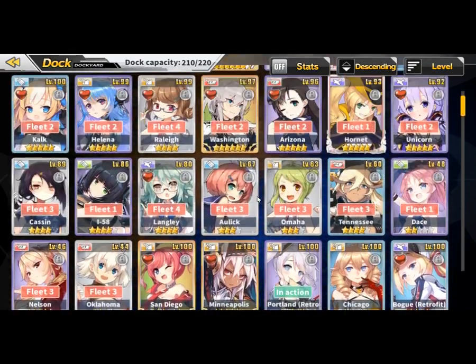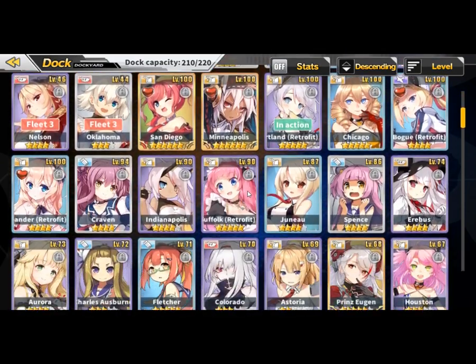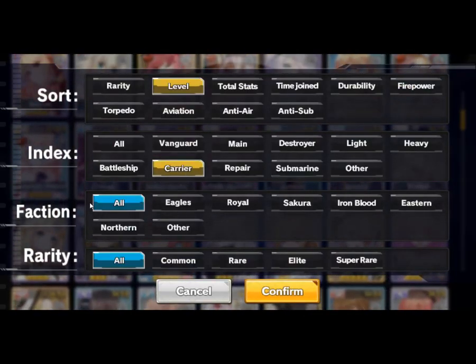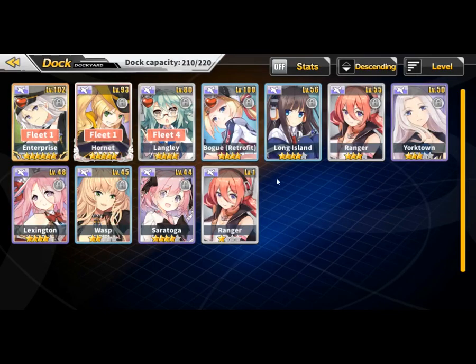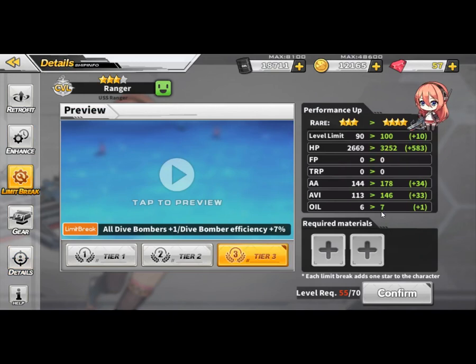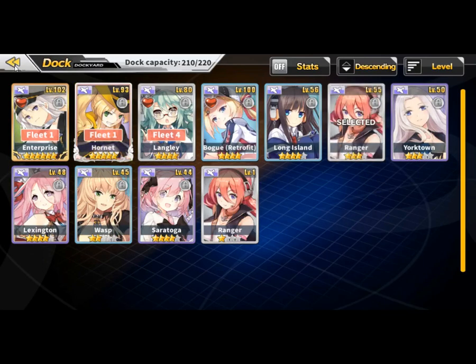Because Ranger's not fully limit broken, I'm going to go check Ranger if I can find her. Let me go to the carrier filter. By the way, you can use this to isolate which ships you want to choose, which is really useful. She's level 55. Now if I fully limit break her, it increases the oil by one. So because I don't have Ranger fully limit broken, combined with all the other limit broken ships, I have 46. So 47 might be the cap - I guarantee it is, because once you fully limit break her you increase the oil by one. So 47 would be the max oil efficiency for a lot of the common ships and four-star ships.